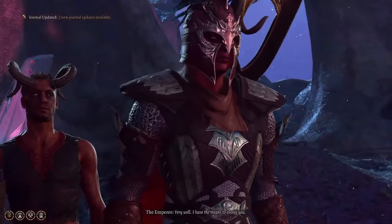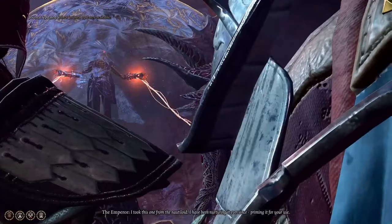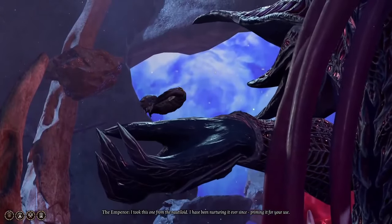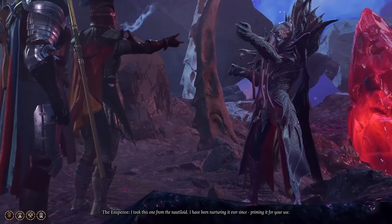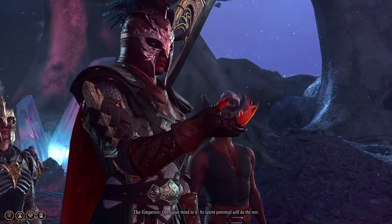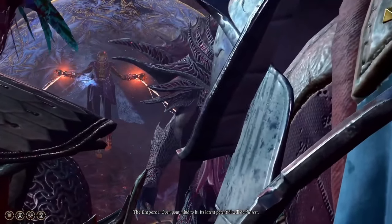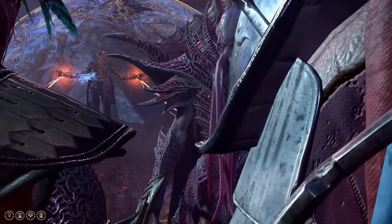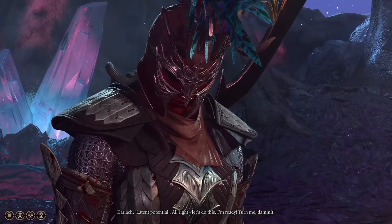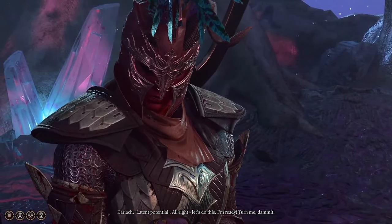Number forty-three: the Emperor tadpole. Right before the final boss, the Emperor illithid gives you a tadpole and says to make yourself better — it allows you to evolve yourself or one of your party members into an illithid, unlocking all tadpole powers. You don't need any other tadpoles to do this. I gave mine to Karlach since she was going to die anyway, and she turned into an illithid mind flayer at the end of my playthrough.